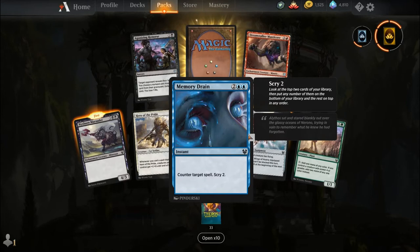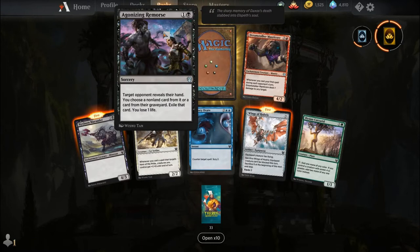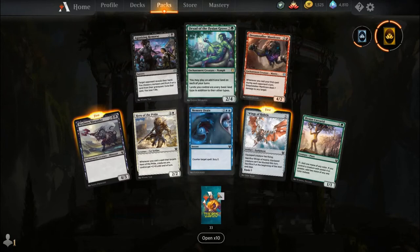Nyxborn Marauder, Hero of the Pride, Memory Drain, Wings of Hubris, Elysian Caryatid, Agonizing Remorse, Dreamstalker Manticore, and our rare is Dryad of the Elysian Grove.